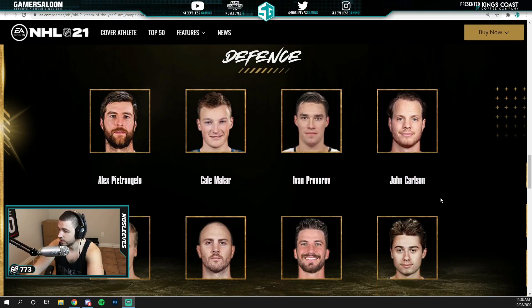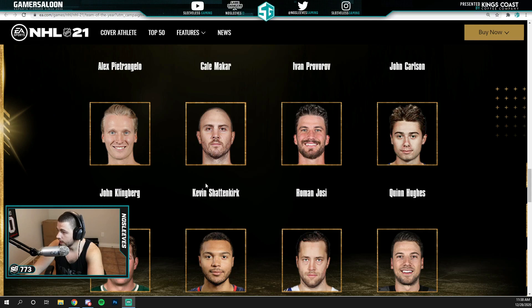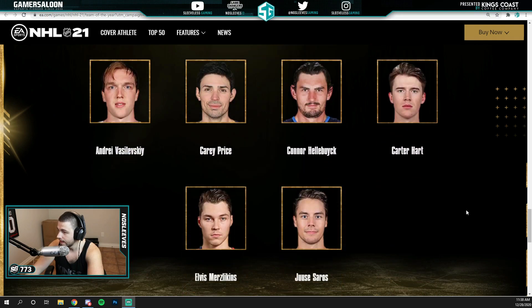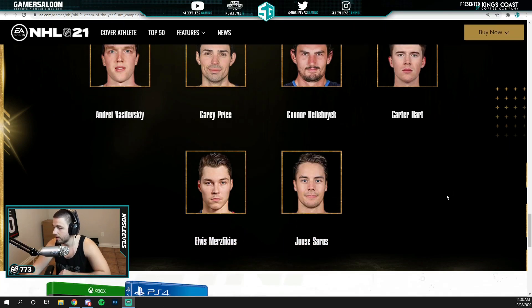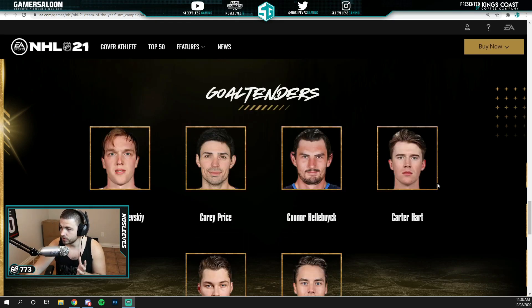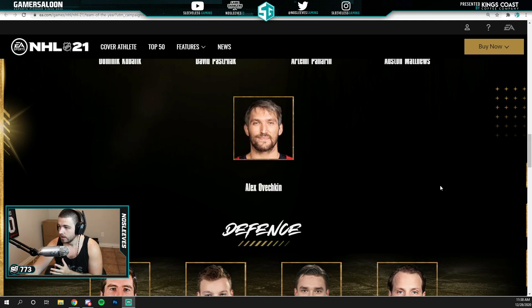On defense, we've got Alex Pietrangelo — who I believe was the Team of the Year defenseman last year — Cale Makar, Ivan Provorov, John Carlson, John Klingberg, Shattenkirk, Roman Josi, Quinn Hughes, Ryan Suter, Seth Jones, Victor Hedman, and Shea Theodore. And then in net, we've got Andrei Vasilevskiy, Carey Price, Connor Hellebuyck, Carter Hart, Juuse Saros, and Elvis Merzlikins. So these are everyone that is going to be in the Team of the Year selection.